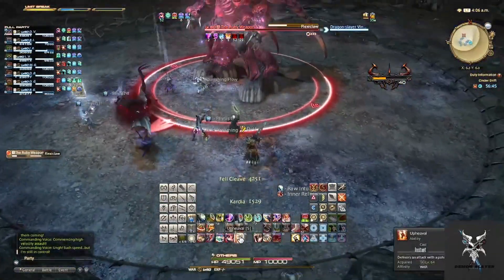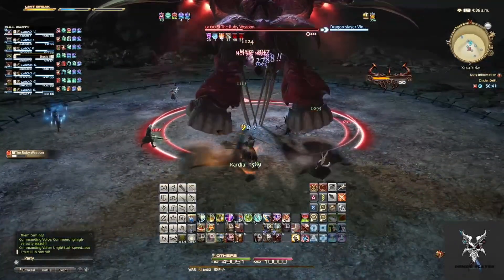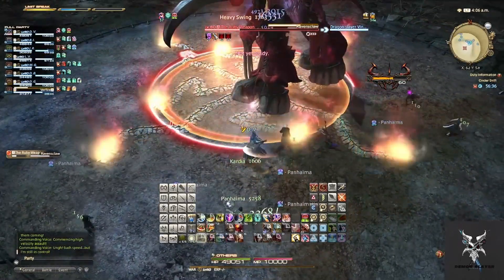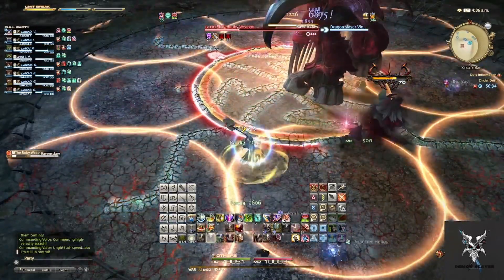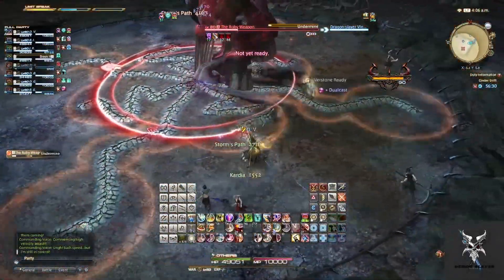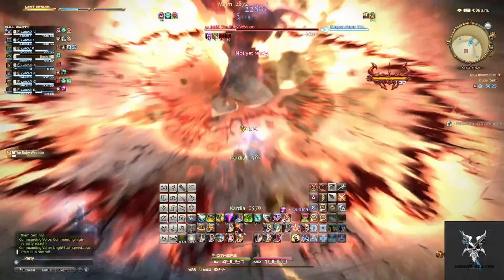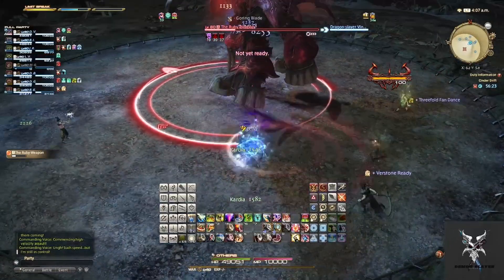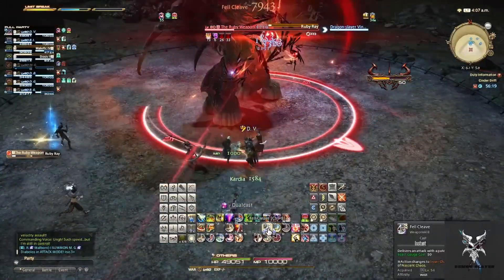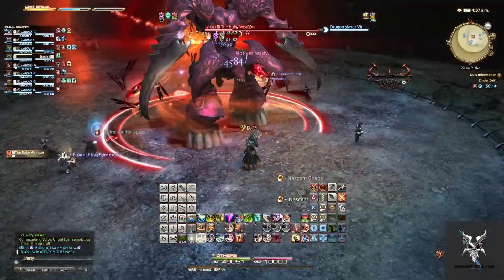He'll teleport back to the center of the platform casting another Flexiclaw, so you'll need to pay attention as to which of the two mechanics are occurring. If you get the Fissures, you'll want to position yourself away from the boss and the ends of each of the Fissures. If he casts Undermine after this, this will cause AoEs to occur along the entire Fissures, so you'll want to make sure you're not standing near them. Follow this up with another Ruby Ray, so you'll want to move to his sides or behind him again.